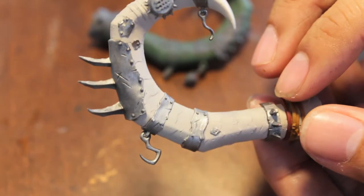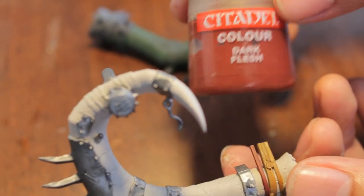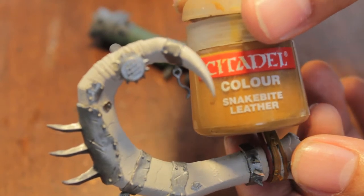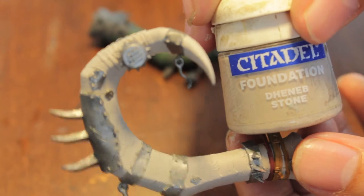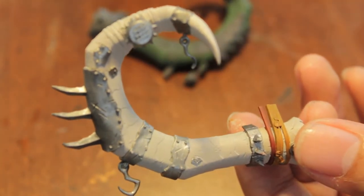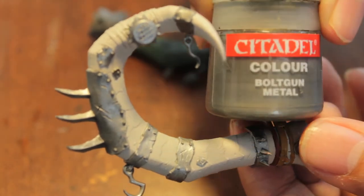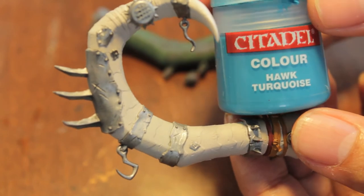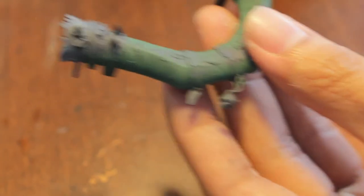So this is what it's going to look like after step one, and these are the colors you're going to need. Dark flesh for one of the belts here, snakebite leather for the other one. The majority is going to be den of stone for base coating, and we're also going to be using den of stone for the skulls. For the metal we're going to use bolt gun metal for the silver, and for the blue we're going to use hawk turquoise — it's going to go on this little fetish charm here.